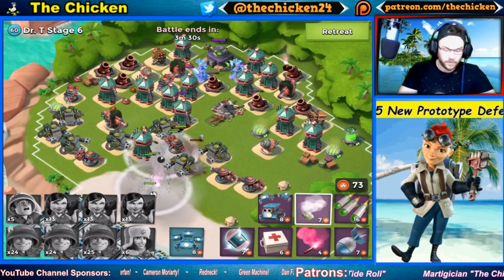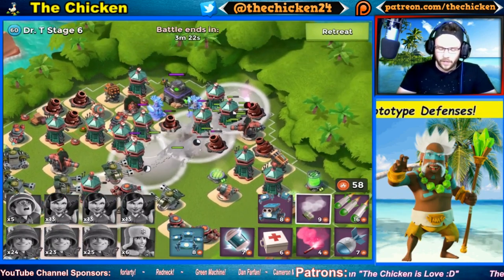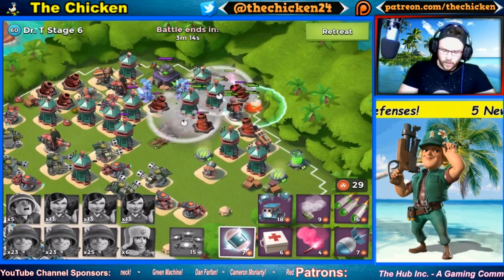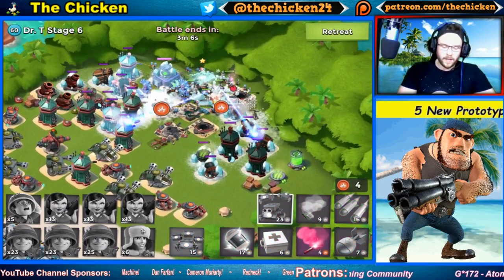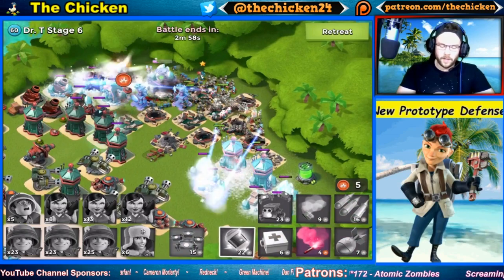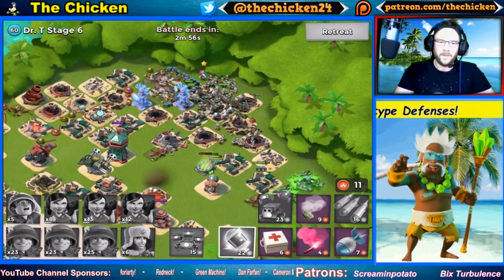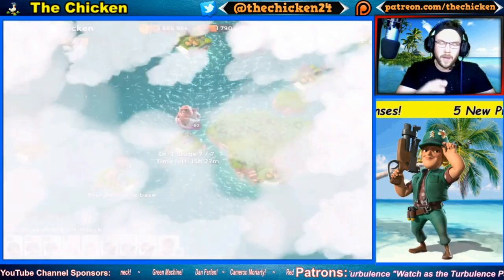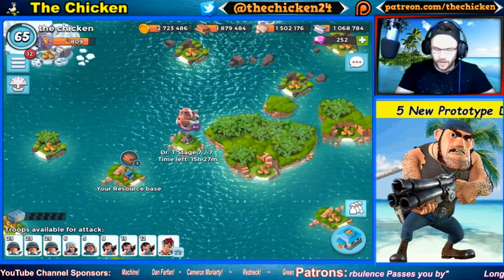The next one is a Wind Turbine — big shout out to Green Machine in the private Chicken Patreon Discord server for this idea. It works similar to the Tornado spell in Clash Royale, just clumping all troops together. It shoots out random tornadoes or hurricanes that pull all troops right together, and if it hits you at the wrong time, you might get hit with a Shock, a Rocket Launcher, or a Doom Cannon that — since they're all in one or two tiles — completely obliterates your entire attack strategy.